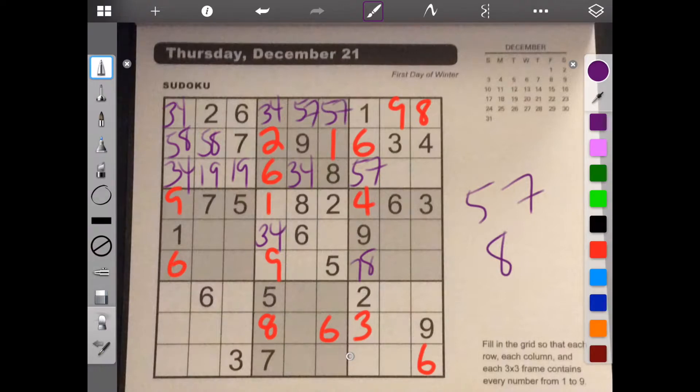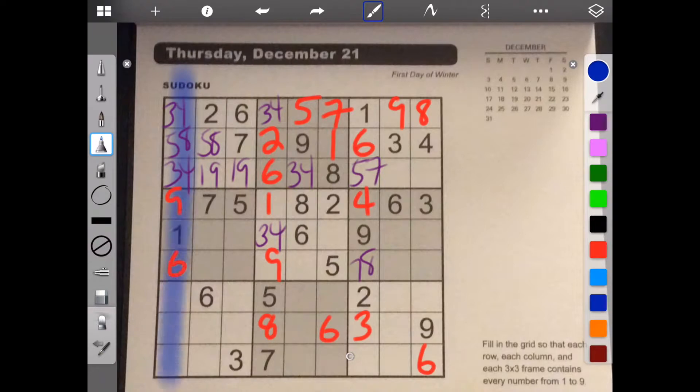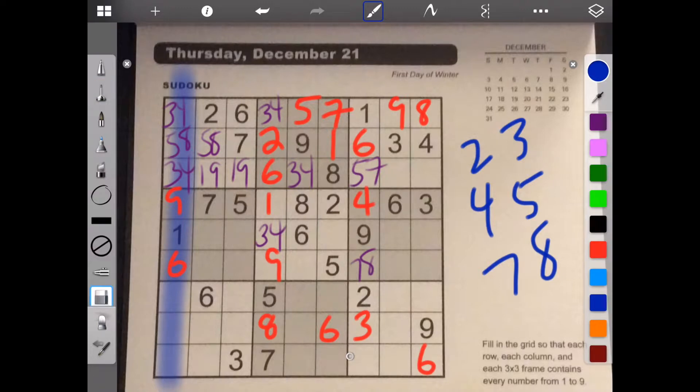But then when you look, we already have a 5 here, so this becomes 7 and this becomes 5. Since we have a 3 and 4 here, let's see what numbers we need. We need 1, 2, 3, 4, 5, 7, 8. But we already know where 3 and 4 go, so we're left with 2, 5, 7, and 8.